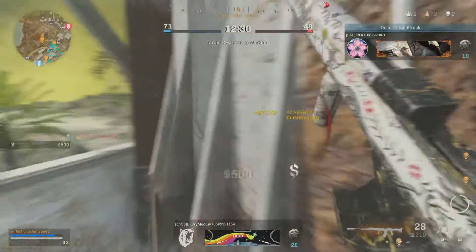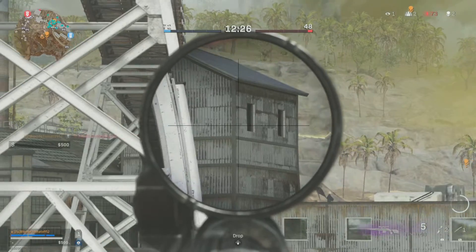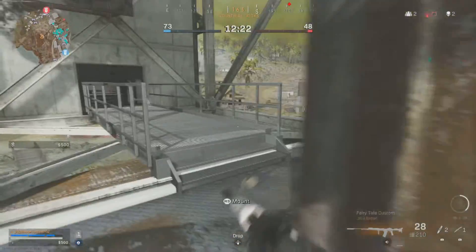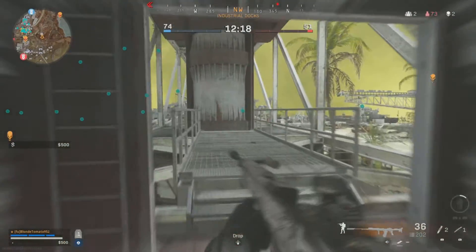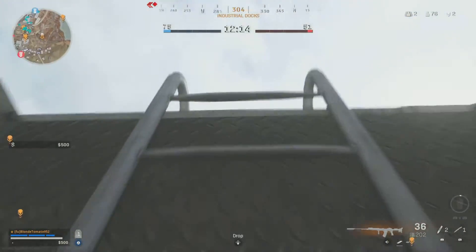Welcome back. Today we're looking at the ITRA Burst, a Call of Duty Vanguard assault rifle. The ITRA Burst is a semi-auto or burst gun — specifically a 3-round burst.